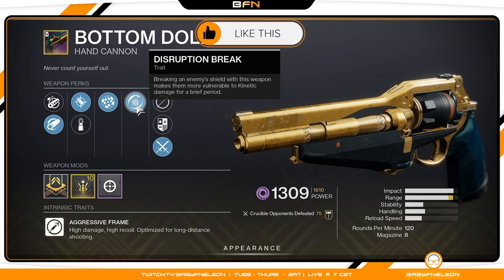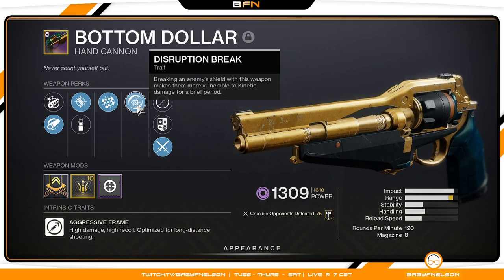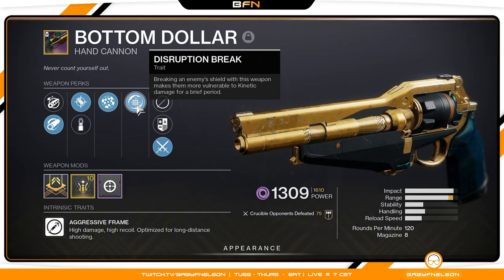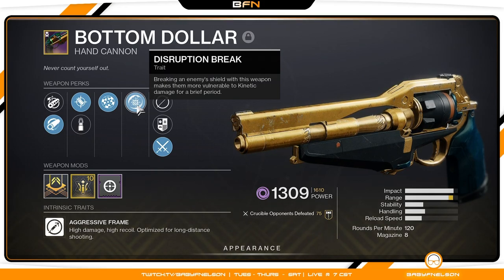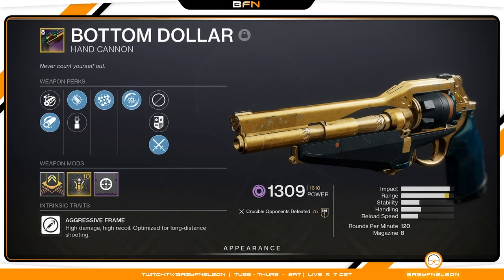On the PvE side, this is a void weapon, so in difficult content like Nightfalls or Battlegrounds where there are shields, every time you break a Baron shield with this talent, kinetic damage gets increased for anyone using kinetic weapons. It's a great combination in a fireteam. You can break the shield with this weapon, then swap into a kinetic shotgun or sniper rifle and see that damage boost spike. For example, break a Minotaur's shield then switch to Izanagi's Burden — you'll get that Disruption Break boost on the kinetic shot. Big tip right there.